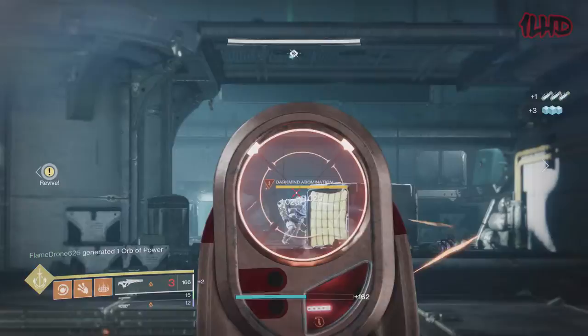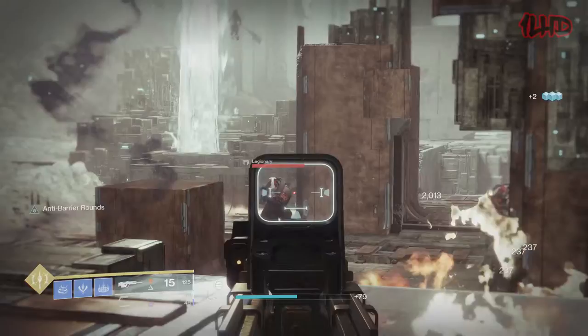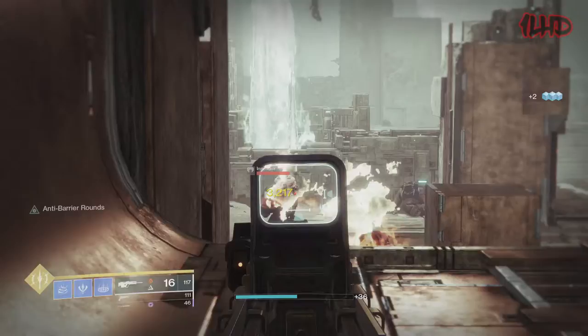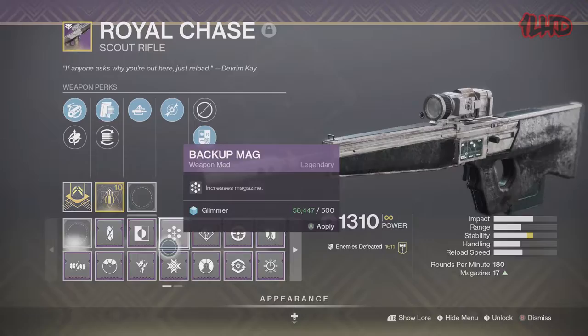Which perk is the better of the two? I wasn't looking forward to comparing damage, mostly because both perks are tailored to PvE — but enemies move around too much for consistent numbers. So I tested in PvP instead. I found that Firefly dealt 81 explosion damage while Dragonfly dealt 65, but Dragonfly received a damage increase to 96 from Dragonfly Spec. I was curious whether Firefly would receive a damage bonus from Dragonfly Spec — it turns out it doesn't, though I still wanted to test it.